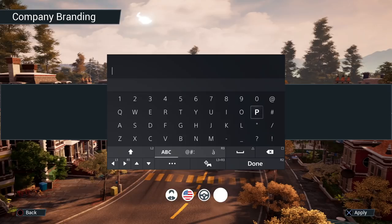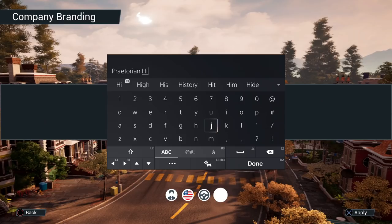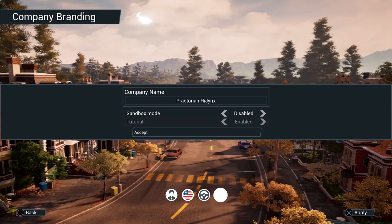There is a multiplayer option on the front menu. We might check that out in a separate video — in this video we just want to check out the base game experience. If we like it, we'll have Jinx hop into multiplayer. I think in multiplayer you can convoy together, honk at each other as you go by, or maybe even race. We'll also have sandbox mode disabled and the tutorial enabled so we can learn the basics.